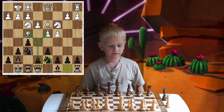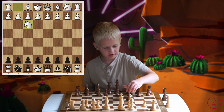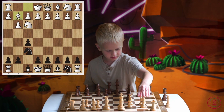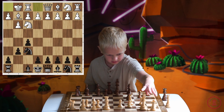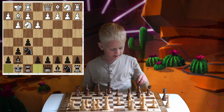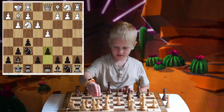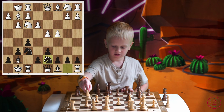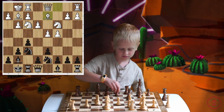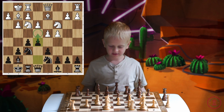Now I'm going to show you how to play versus Knight F3. Knight F3, F5, G3, Knight F6, Bishop G2, G6, Castle, Bishop G7, E3, Castle, D4, D6, C4, Knight B-D7, Knight F3, Knight C3, Queen E8, Bishop D7, and E5. And you just win the center easily.